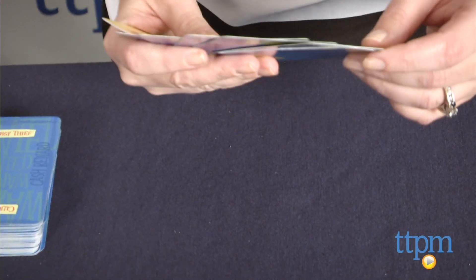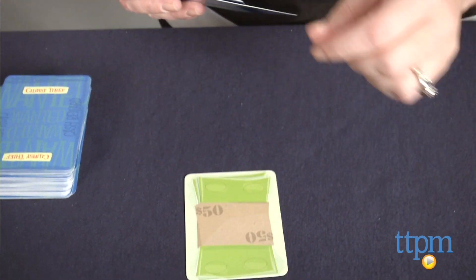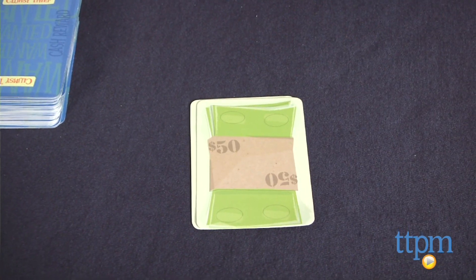To play, each player starts with 7 cards and creates money stacks using those cards. A money stack is made up of 2 cards that add up to exactly $100.